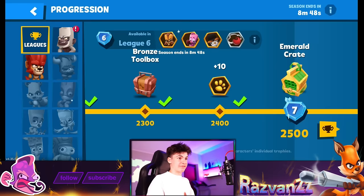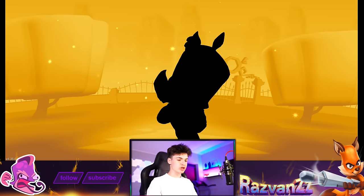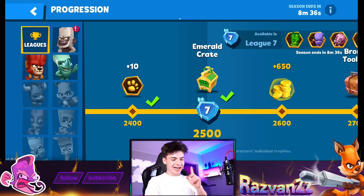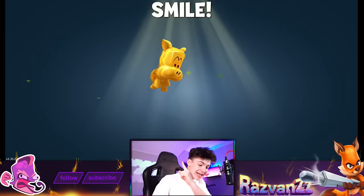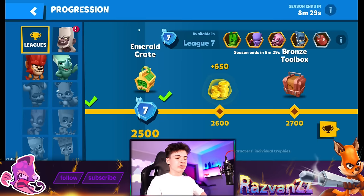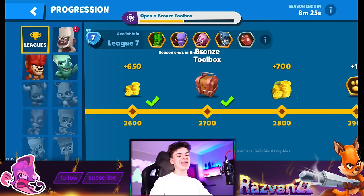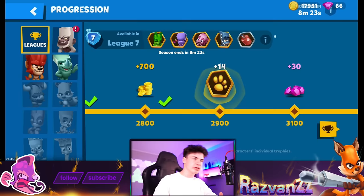Emerald crate right there — let's go! I hope we get a character out of that. We're getting someone and we just got Zach! Very good — he's one of the better characters in the game and definitely worth having. Definitely not Fey, definitely not Quinn — Zach is a solid A-tier or B-tier character. We got some Bruce tokens, but we need some Zach tokens right now.